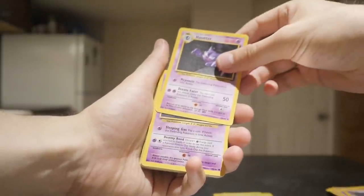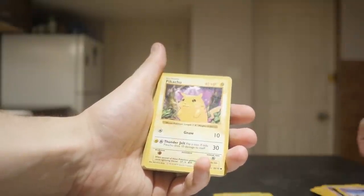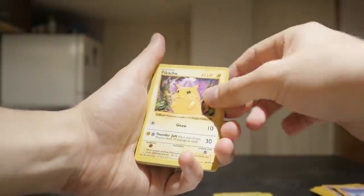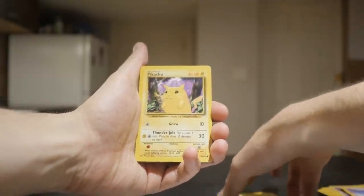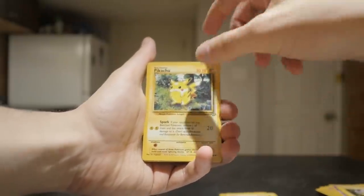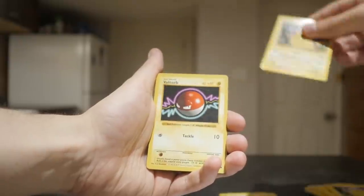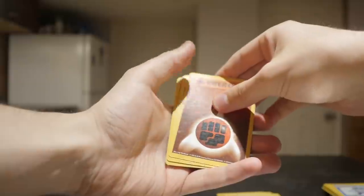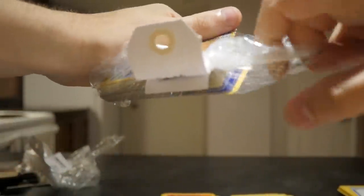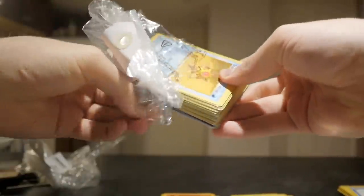Ghastly, Haunter, another Ghastly, Jinx, Abra, another Drowsy, another Abra. Shadowless Pikachu! Shadowless Voltorb - very nice. Magnemite, Magnemite, Polywhirl. We got an energy card - yeah, pure energy. Staryu - I think that's pretty good. I don't know the value; I'm going to have to double check all these shadowless cards. But I think there is value in there. I know they're not as good as first edition shadowless, but still pretty good.